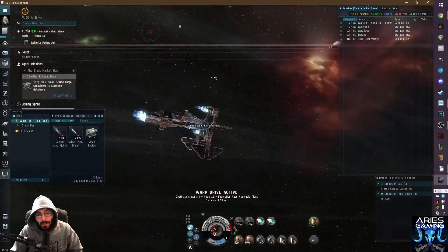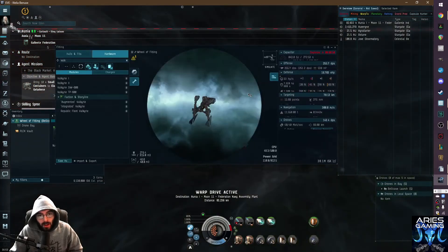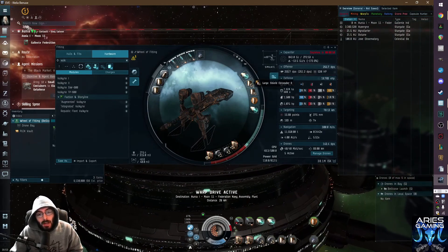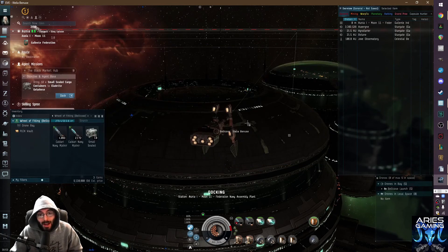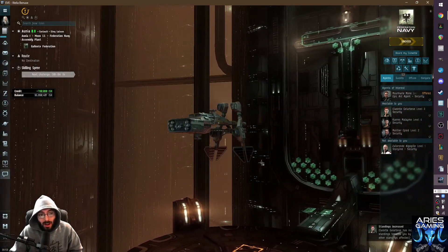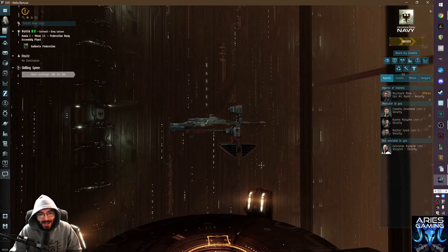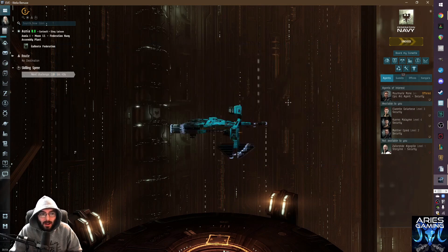Thanks for watching the first Wheel of Fitting video! I'll be doing a Wheel of Fitting PvP on the Bellicose next - we'll take it into low sec, strip the fitting completely including the rigs, and re-roll. One mid slot will be a prop mod, one will be either a scram or disruptor, then we'll roll three mids and everything else. This series is going to be my other series besides Shit Fit. I found an unbelievable bank of fits that blow my mind completely. Thanks for watching - please like and subscribe! Oh no, I forgot to put a skin on - no wonder it felt so bad. Both my skins are terrible. See you later!